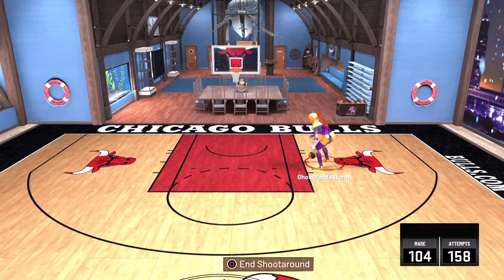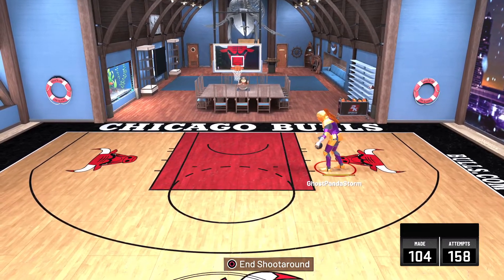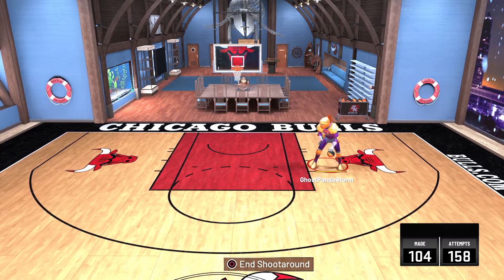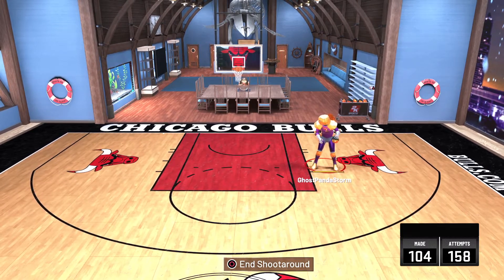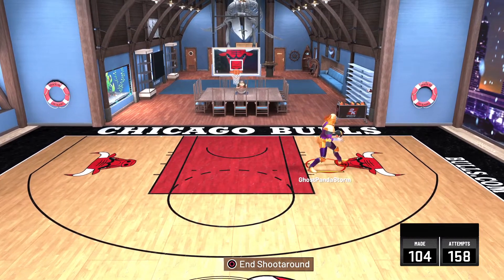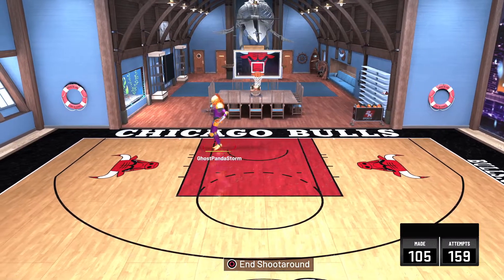There's also Shaq's hookshot. His is a little different because it's more like a collection — different animations for his hookshots. So if you want more variety with your hookshots, you can go for Shaq. If you're just going with one animation, then Kareem's skyhook is good too, since there's only one animation for Kareem's skyhook.